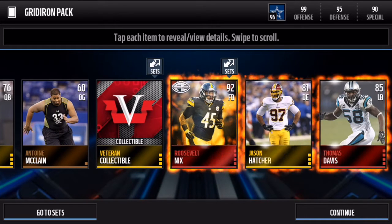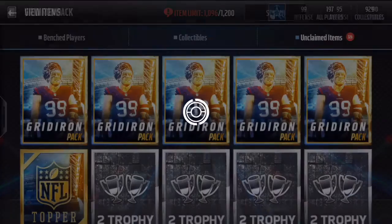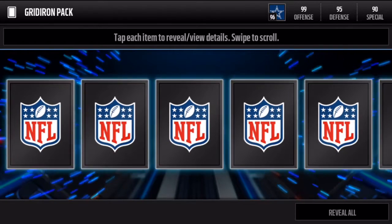Our first elite — two elites right there! We get Roosevelt Nicks and Thomas Davis. That's a pretty nice pack right there. Let's try to get this elite sequence going.